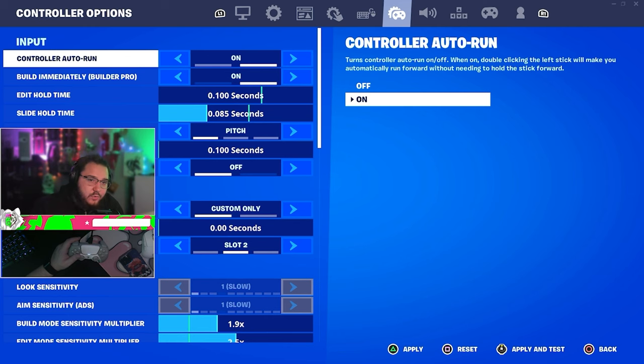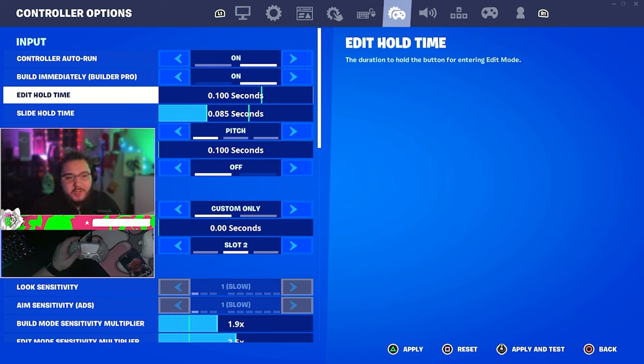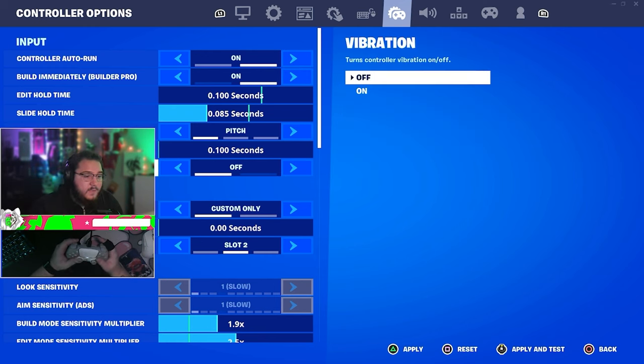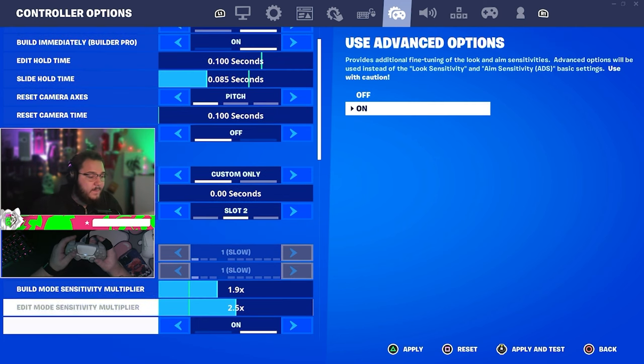Now the controller settings — this is the bread and butter. Controller auto run on, build immediately on. Edit hold time doesn't matter since I use instant edit — no hold time at all. Slide hold time at 0.85 or below is great; I like 0.85. Vibration is off — personal preference. Quick weapon: do not use this. It is probably the worst thing they've ever added for controller — use your bumpers to switch weapons instead.